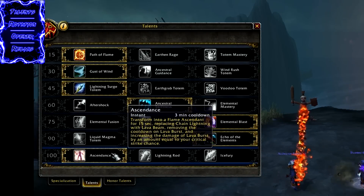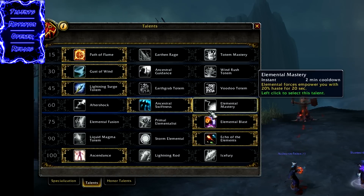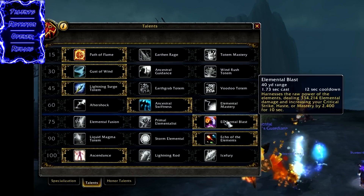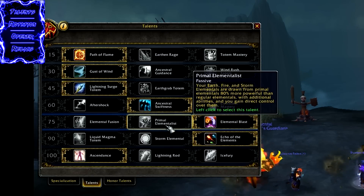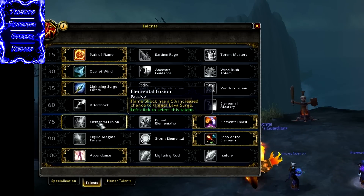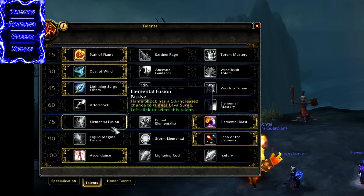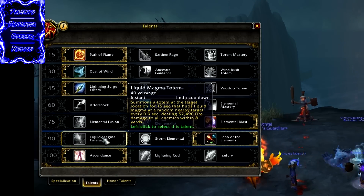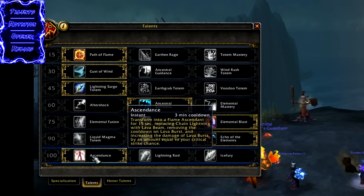Now let's talk about Talents, starting with the Ascendance build. You want Path to Flame in pretty much every situation. Then Ancestral Swiftness — Elemental Mastery is a potential option but Ancestral Swiftness pulls ahead in most situations. For the 75 row, you want Elemental Blast for pure single target. Primal Elementalist can pull ahead if there are long periods where you can't get Elemental Blast out, and Elemental Fusion can pull ahead if you can keep more than one Flameshock going. For the 90 row, Echo of the Elements pretty much all the time; Liquid Magma Totem could be good in dungeons for AoE. And obviously for the last row, Ascendance is the talent of choice.